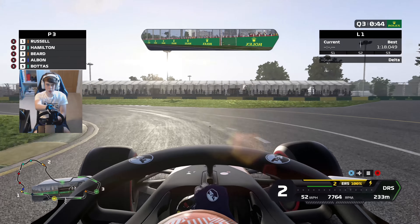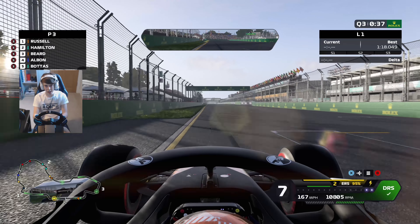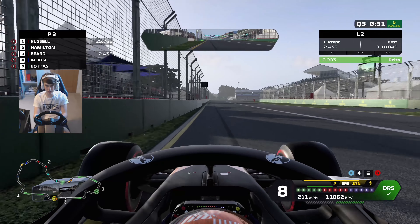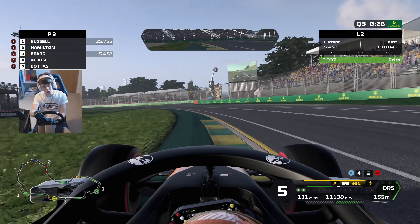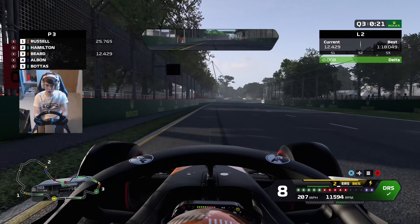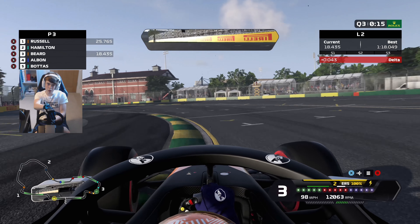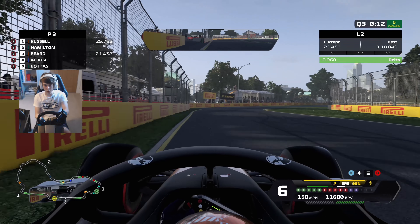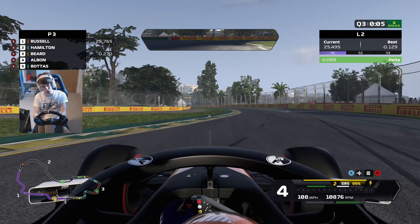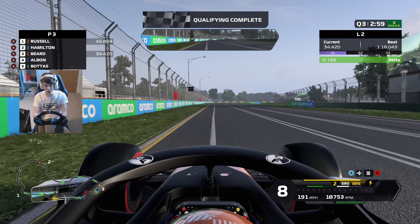Ready for our final run in Q3. We need to find about a tenth to beat Lewis Hamilton, and ideally get closer to George Russell. One more shot to enjoy Albert Park in a ridiculously quick Formula 1 car. Down into turn 1, really opening up the corner as best we can — pretty much even with our previous lap. Down at the 100m board into turn 3, a little bit of a lockup this time. Keeping it tidy through the next couple. Brake just after the 100m board, chuck it in, hope the back end grips up and get the car rotated through — 100% bravery and commitment through there.